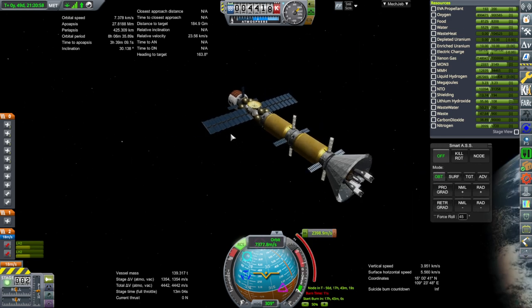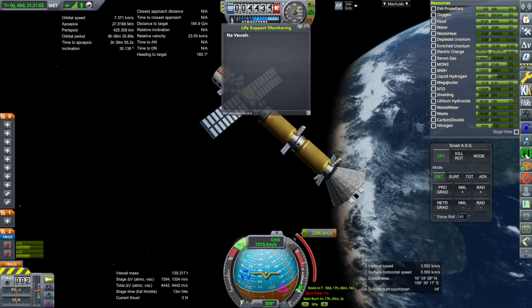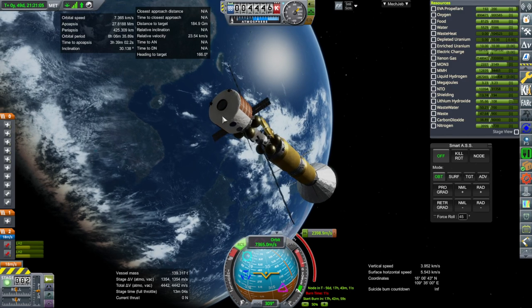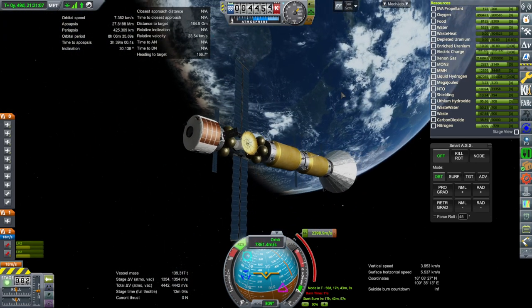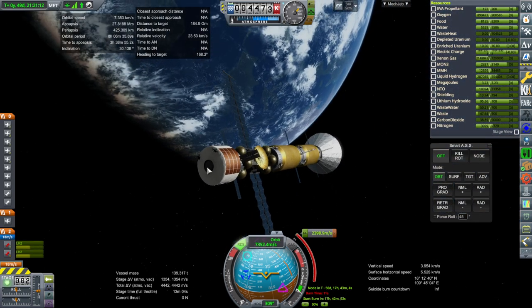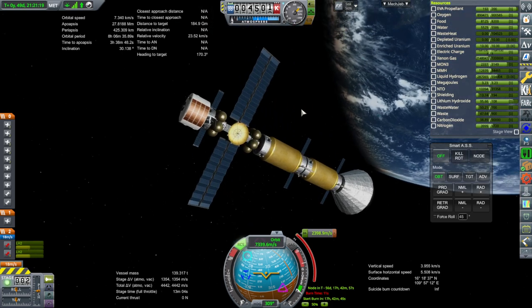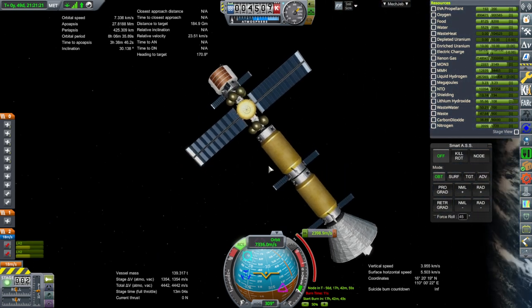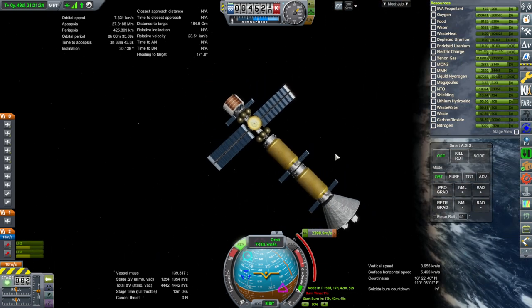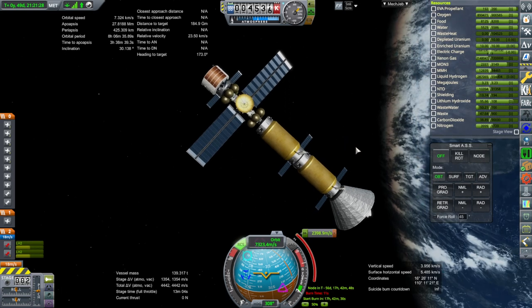The current delta-v doesn't account for all the food, water and oxygen — we have some in the habitat but we still need much more. I don't want to do a whole lot of trips, so we're going to dock a supply vessel to the end of the ship and have all the supplies in that. But that's a whole other mass that will reduce our delta-v, so we need to make this more robust — probably a longer stage. Anyway, let's get what we have here filled up first.